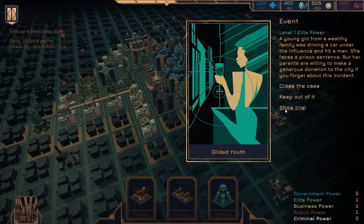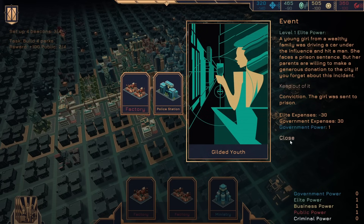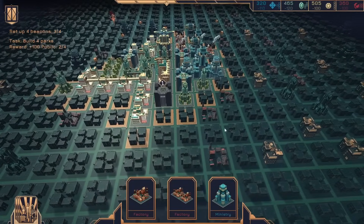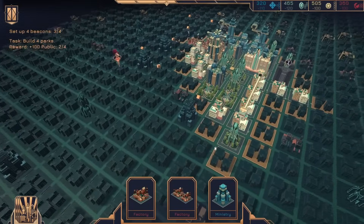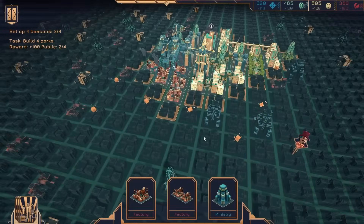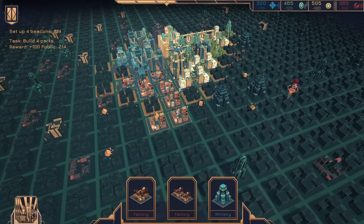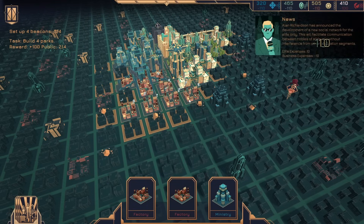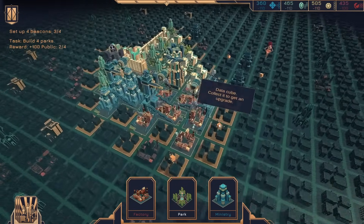A young girl from a wealthy family was driving a car under the influence and hit a man — she faces a prison sentence, but her parents are willing to make a generous donation if you forget about the case. Show trial. Trial. Close the case. Keep out of it. Sent to prison — bad for elites, but meh. Well, if I go over here, we've got a spare store. I'm going to put that there and put that there — that gets us another government boost, but it's worth it.